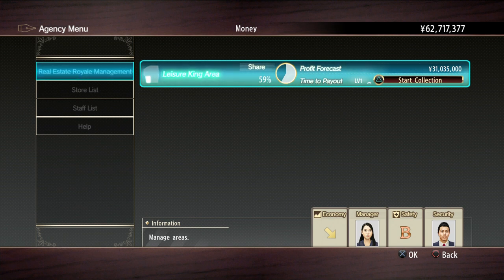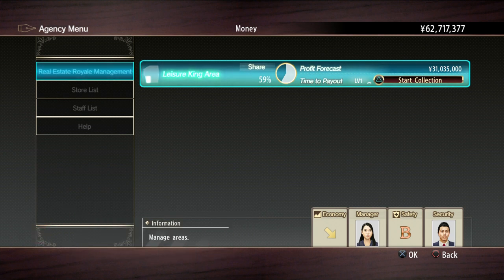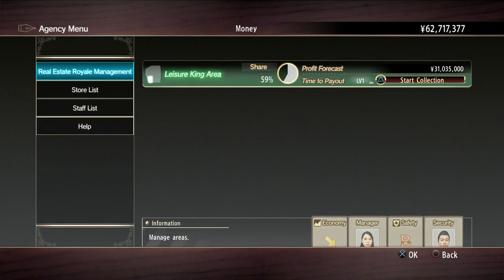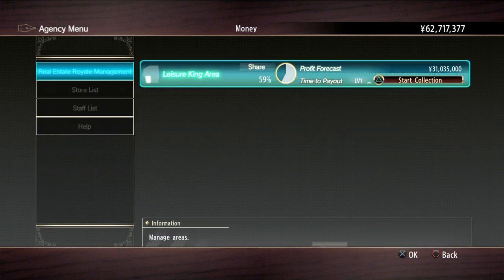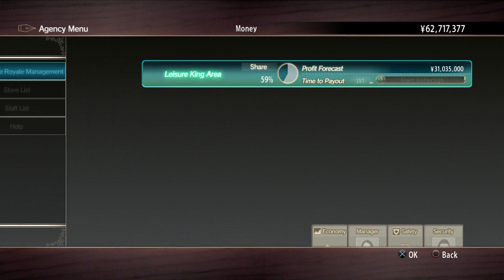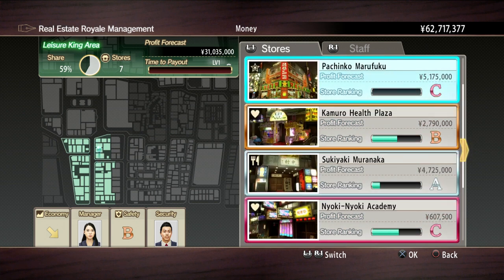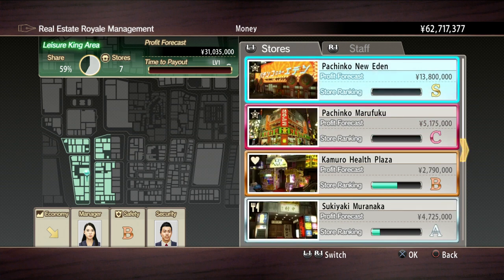Basically the security stuff — you'll have to go and deal with a fight and your collection will basically stop while that's happening, but we've got more than 50% of this area. So it makes sense for us to see money battles. So to do that, you go to real estate royale management, you press X — that brings you into selecting the areas. We've only got one area, so we'll press X again. And here we can actually see our shops. If we press R1, we can see our staff, and if we press L1, we can go back to shops.